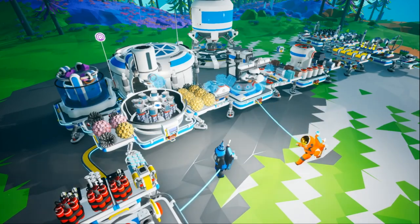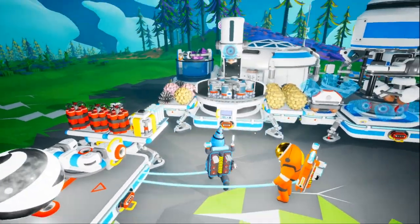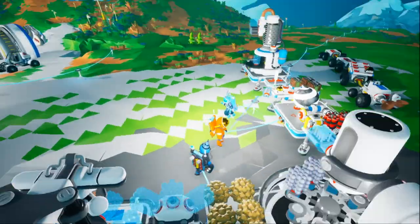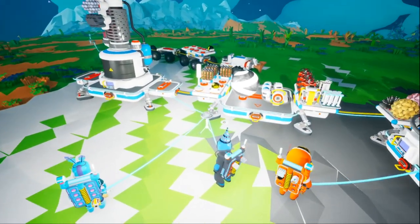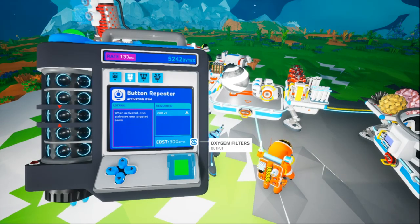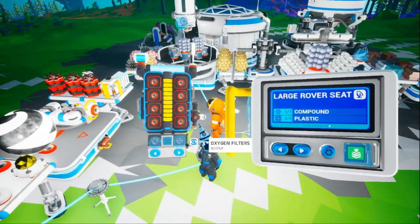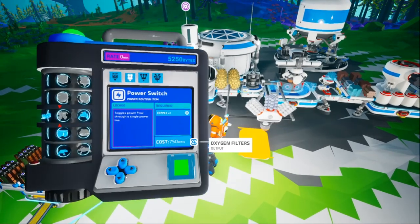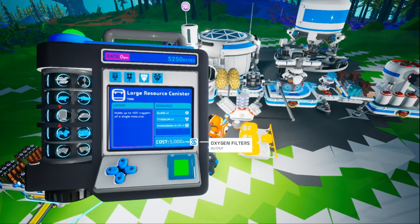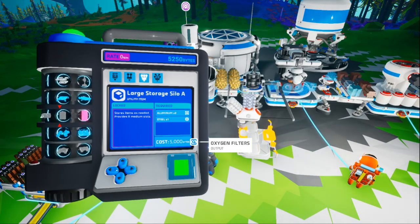Some of those smaller resources — you just dump dirt into the soil centrifuge where it says soil and it'll give you compound and other lesser-needed materials. You can't put anything into it once it's running. It just pops out compound — perfect. We're gonna need some big storage soon. We should research the medium silos. Let me see what do we want next — storage.